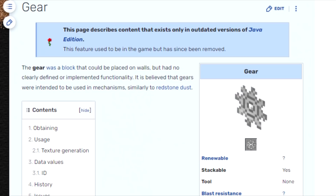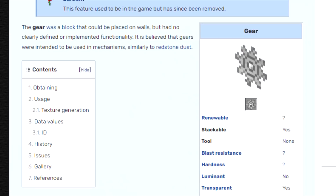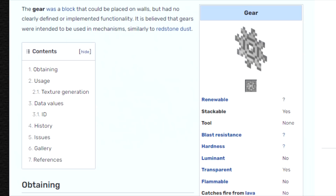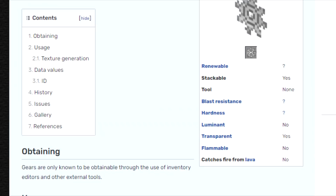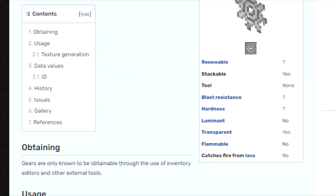Gears, Minecraft. Gears were a type of block added to Minecraft on January 28th, 2010. However, as early as July 2nd they were completely removed from the game, as they didn't have any clearly defined purpose or functionality. For the brief time Gears were in Minecraft, they could only be obtained through inventory editors. As for their purpose, we can only speculate, although some people think they would have been somewhat of a precursor to Redstone, which was added around the time Gears were removed.